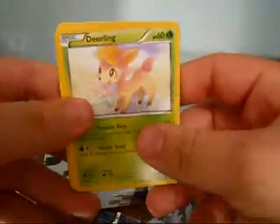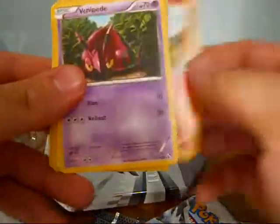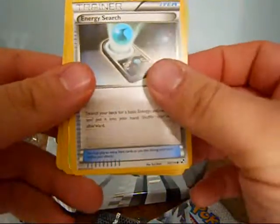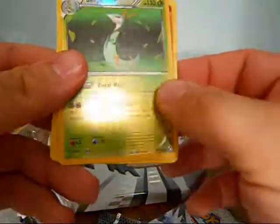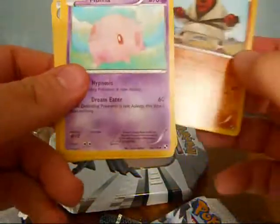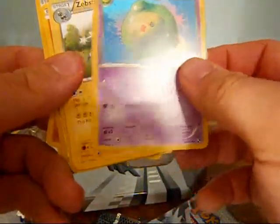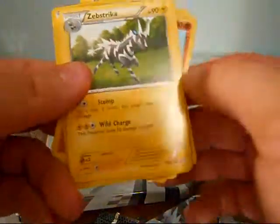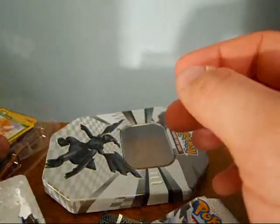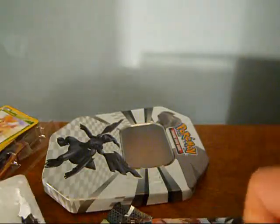So we have a Deerling, a Joltik, Tepig, a Venipede, an Energy Switch, a Serperior Reverse — very nice — and another Throw Rare. A Munna which I needed, a Duosion, a Zebstrika. At least I got a Serperior Reverse Rare.